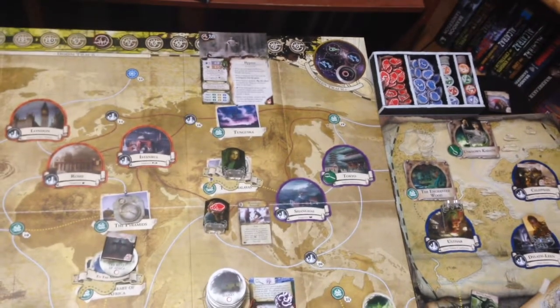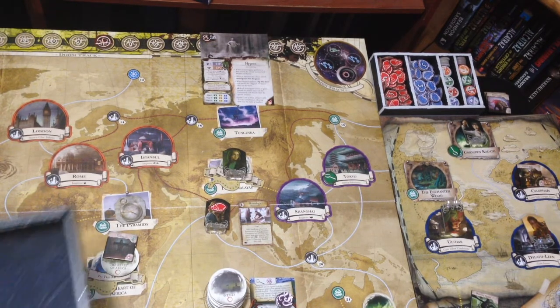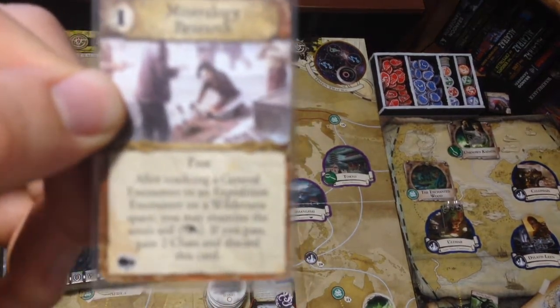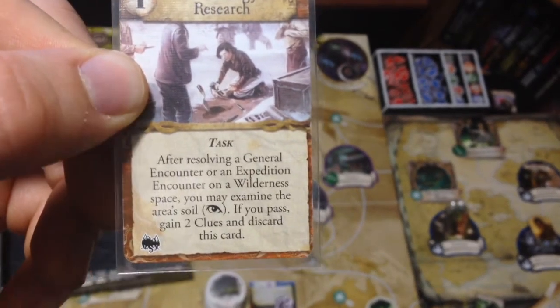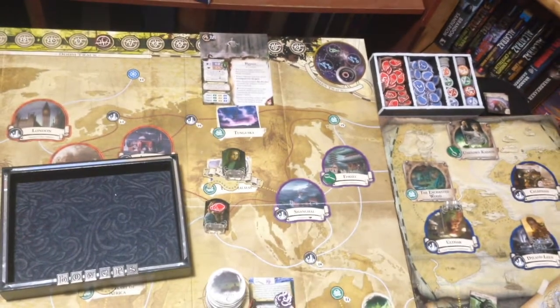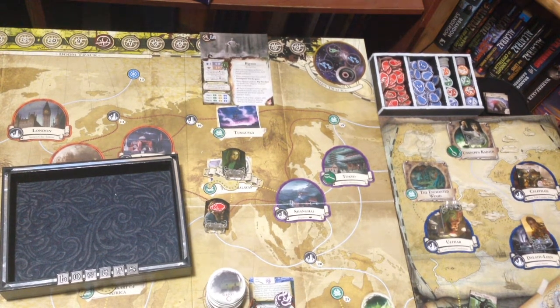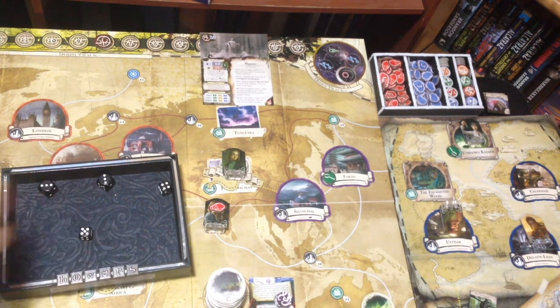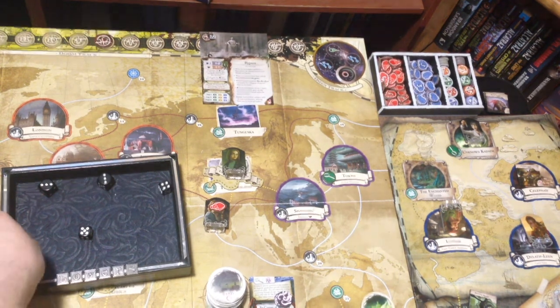The other thing we were going to do was the mineralogy research. After resolving a general or expedition encounter on a wilderness space — and the Himalayas is a wilderness space — you may examine the area's soil with an observation, and if you pass, you get two clues. Amanda's observation is four. We got a five — good enough. Two clues! Amanda now has six clues and two focus. Great turn for Amanda — she rocked it.